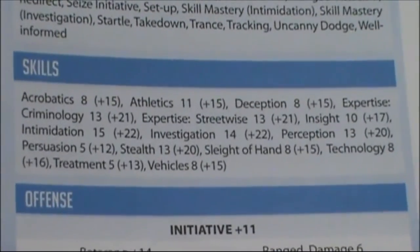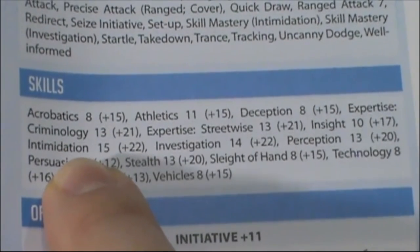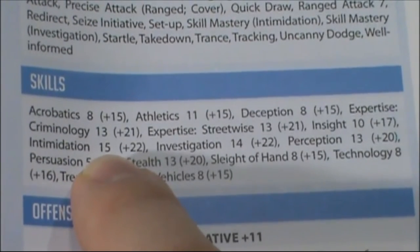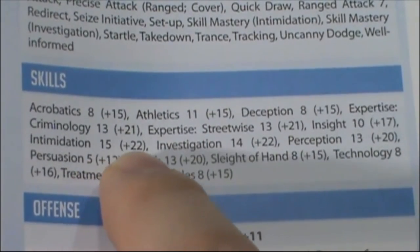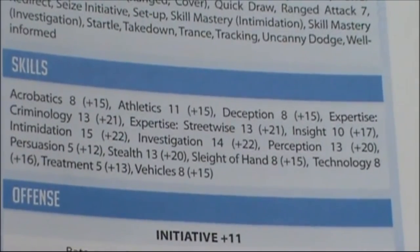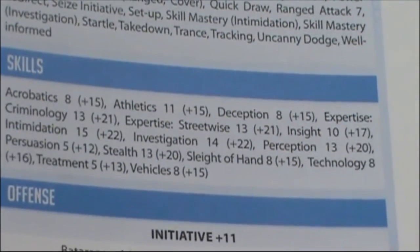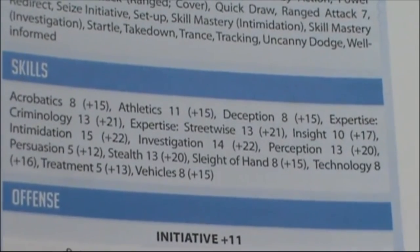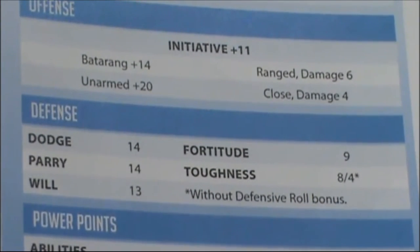Here are the standard list of skills. Let's take intimidation — his rank in this skill is 15, and we add his presence score, which is seven up at the top. Seven added to 15 gives us a final number of 22. So when Batman tries to intimidate someone, he rolls the d20 and adds 22 to the result. That's very impressive — Batman is quite intimidating.